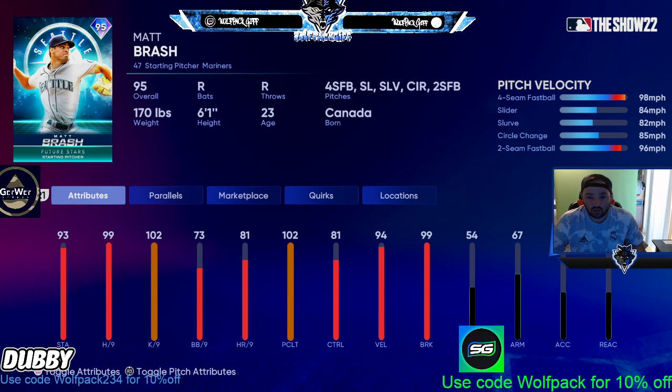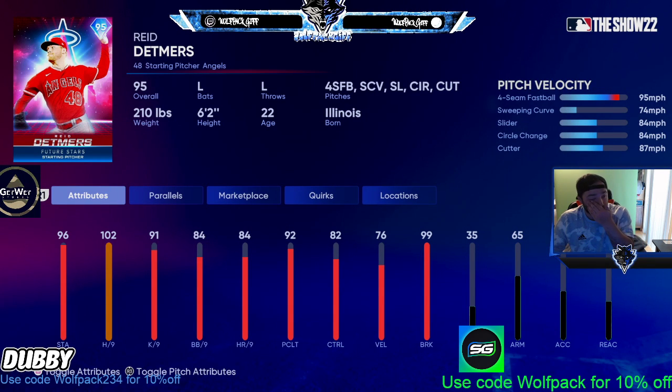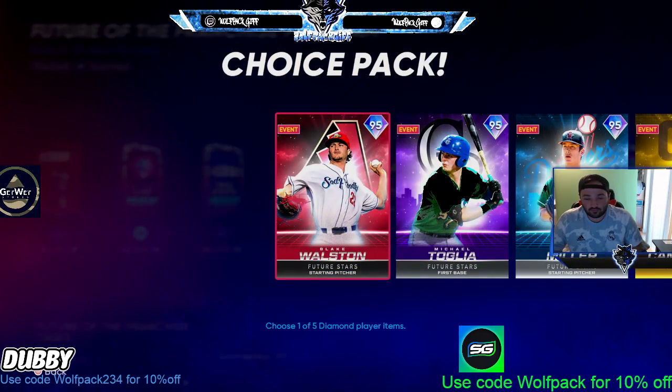Number four in the AL West is Matt Brash — 98 mph fastball, slider 84, slurve 82. You're seeing the trend of pitchers using sliders and slurves with circle changes. Not a bad card. Then there's Reed Detmers — 95 mph fastball, sweeping curve at 74, 84 mph slider, 84 mph circle change, and an 87 mph cutter. If that cutter were 92 mph I'd be more excited, but it just doesn't quite get the job done for me.